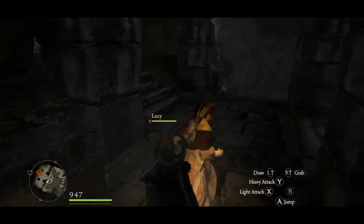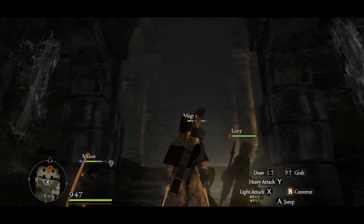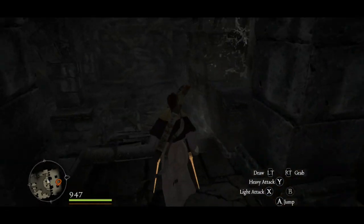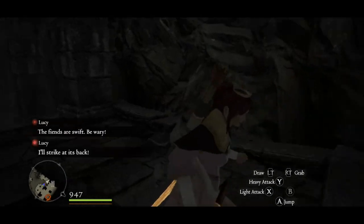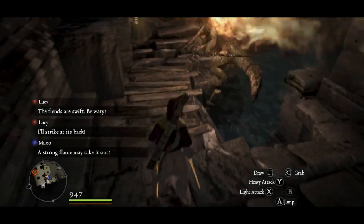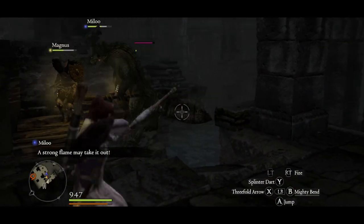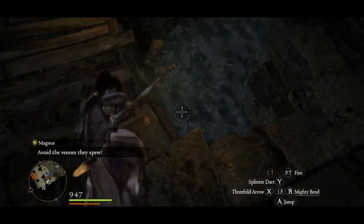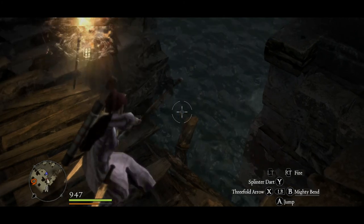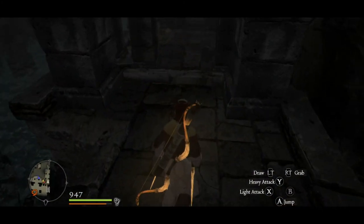This is kind of the important, obvious 'you should probably go here' area — a big important-looking chamber. So naturally I'm going to explore a little more first. Let's shoot some arrows at his tail. And then he fell off into the water as well. Saurians, I believe, can survive in the water — unlike the skeletons we knocked down there.